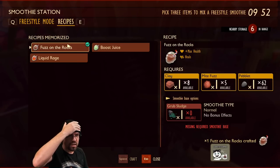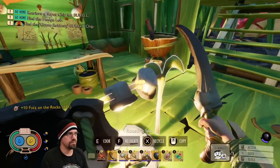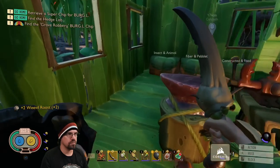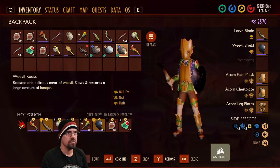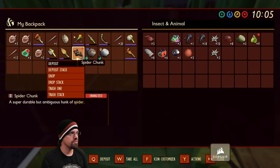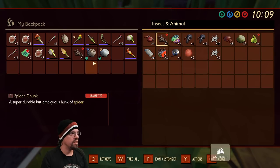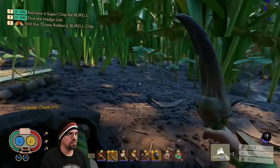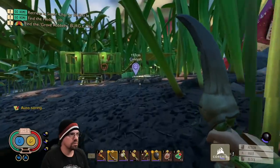We're gonna run out of clay. We need more mite fuzz, clay, and grub stuff. We also need to get more ant stuff too. Oh, there's spider chunks. Deposit stack. I've got spoiled meat — we're good there. Alright, let's head out. Good show.